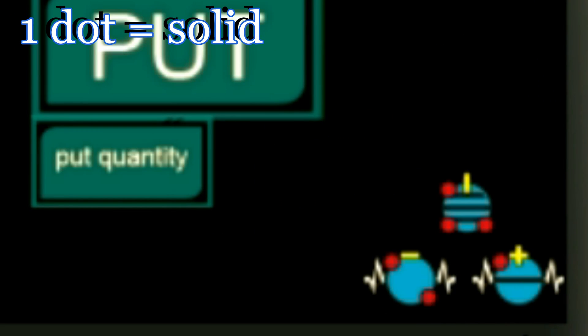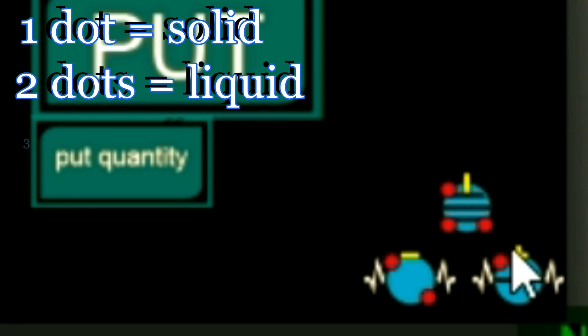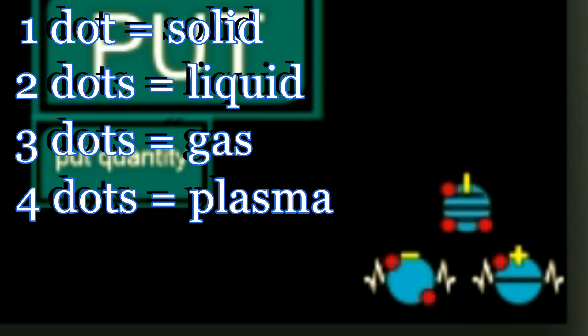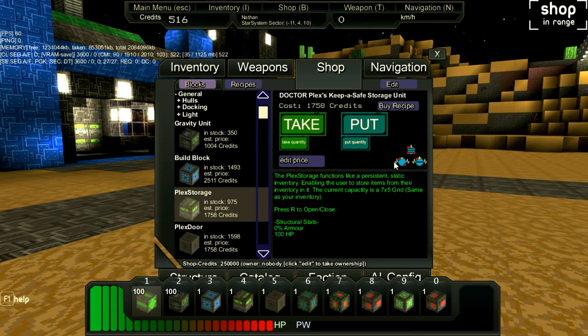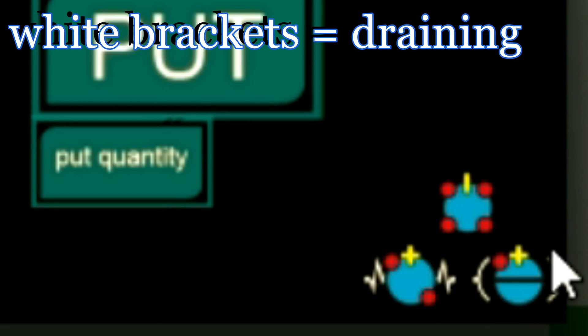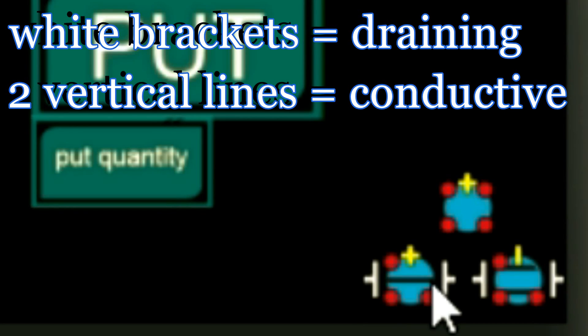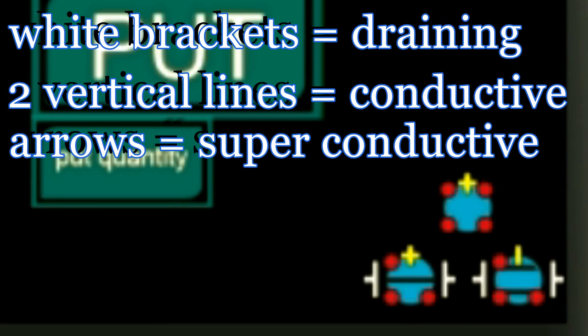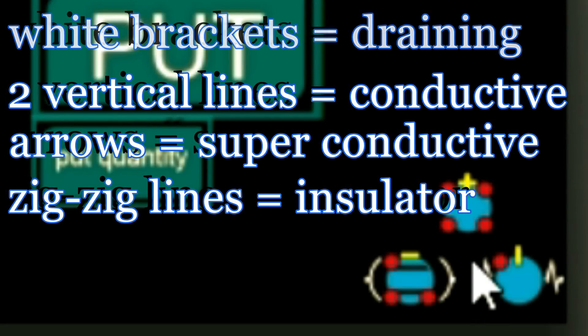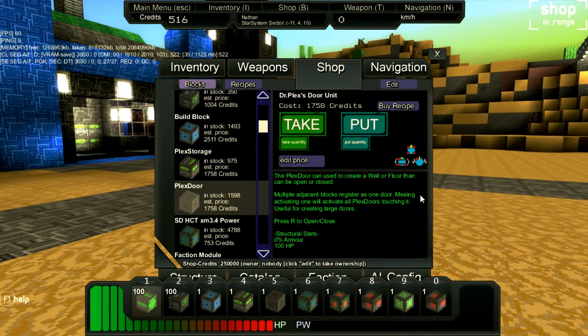Next up we have the state of matter, which is represented with the red dots. One single dot means it is a solid state of matter, two dots means it is liquid, three dots represent gas, and four dots represent plasma. Finally we have the conductivity represented by the shapes around the blue circles. Two bracket-shaped white lines mean draining, two straight lines mean conductive, arrows mean super conductive, and zigzag lines mean insulating properties.